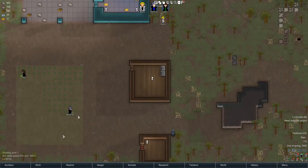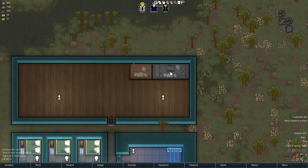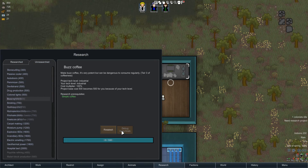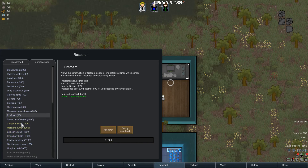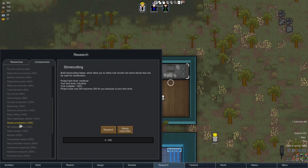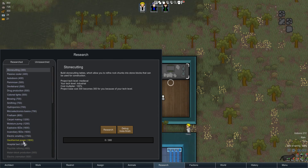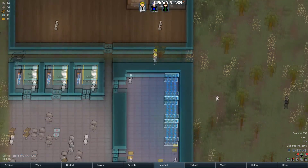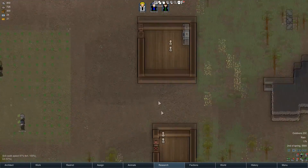So we've got raw coffee over here, and then four research things. You need to go ahead and research Buzz Coffee and Sweet Decaf Coffee — there's four of them. You also need crafting.